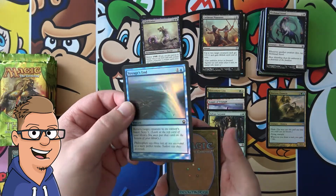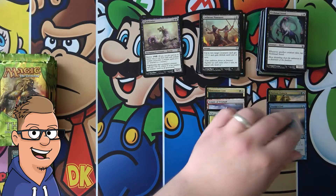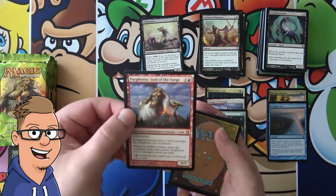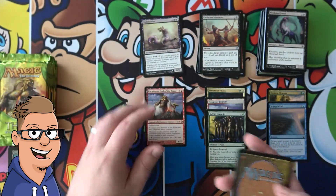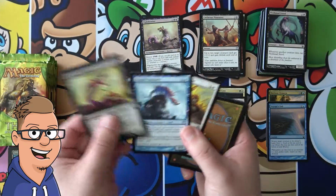There's our foil — it is, however, a common, so it's not that special. Another mythic, you guys. It's Purphoros, God of the Forge. One of the good gods to pull in this set. That's very nice.